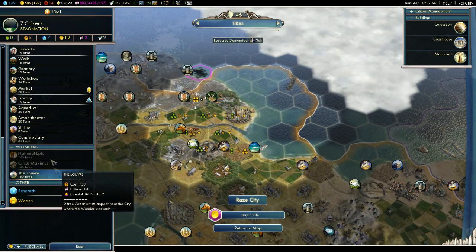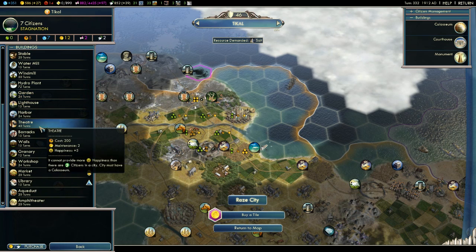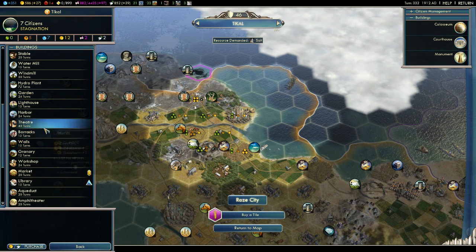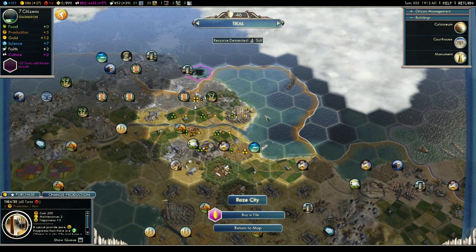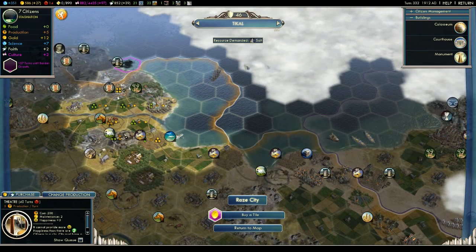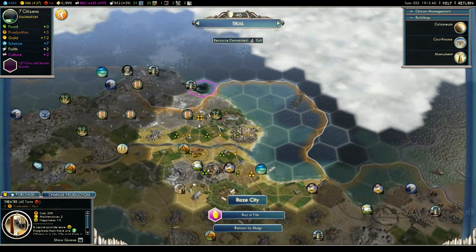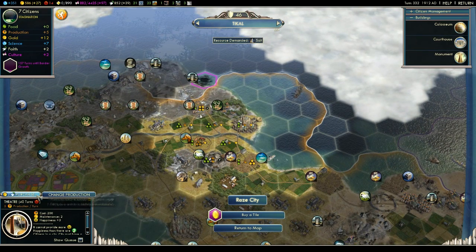Let's choose production — not the Louvre. Probably another theater or some walls maybe. I'm not really too keen on walls, but let's go for a theater. Because by the time we get all these cities we should have stopped anyone who wants to invade our land on this side. Resource demanded is Salt — I'm sure we'll have Salt soon enough once we get connected to the trade routes again.